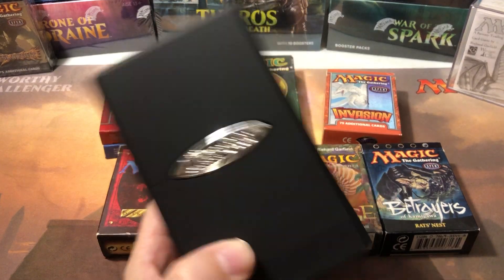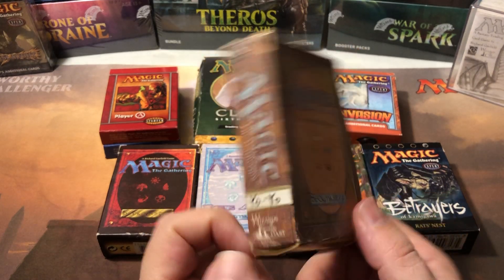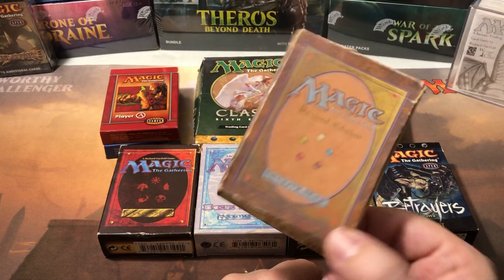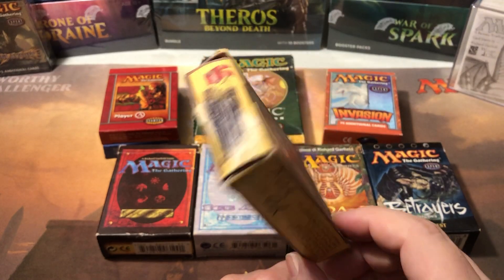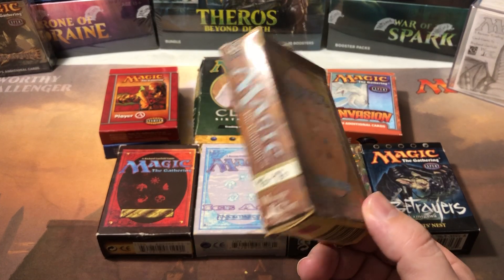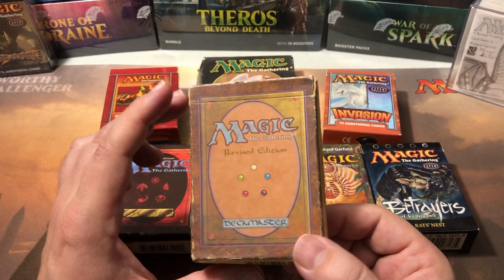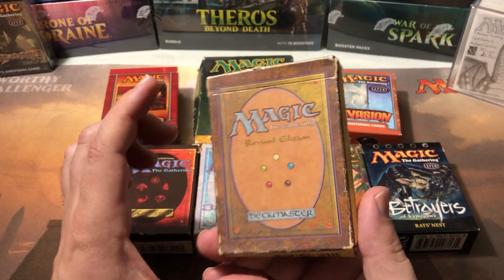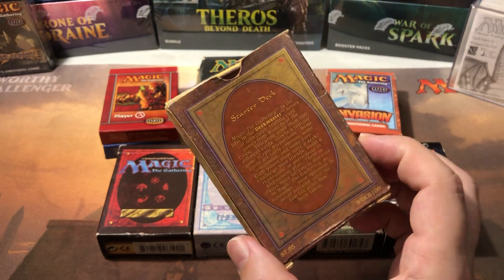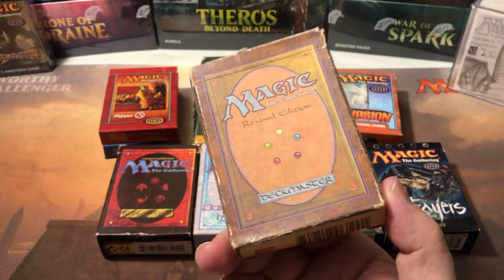We didn't even have sleeves, so literally our deck boxes were the actual starter boxes from the game. We put our decks in these — no sleeves, just 60 cards. Sideboards weren't a thing yet. In fact, some decks were only 40 cards back then. They didn't start the 60-card minimum until a little while after Revised came out — one of the reasons being Channel-Fireball: nine-card deck wins first turn every time.